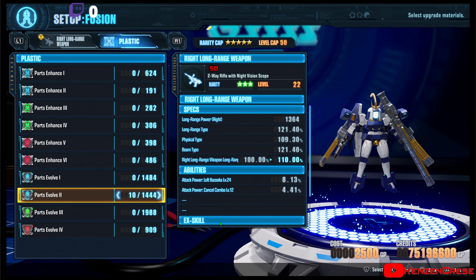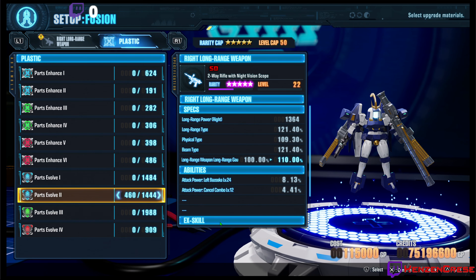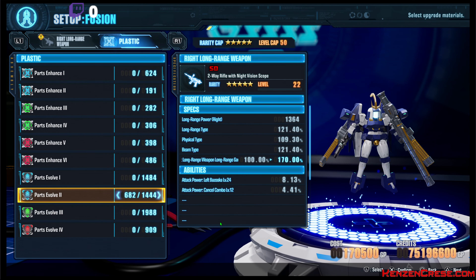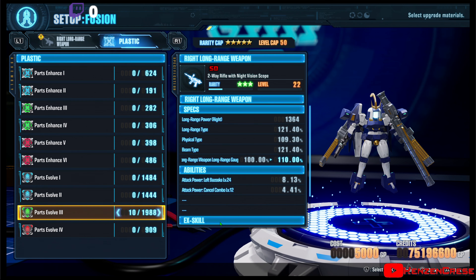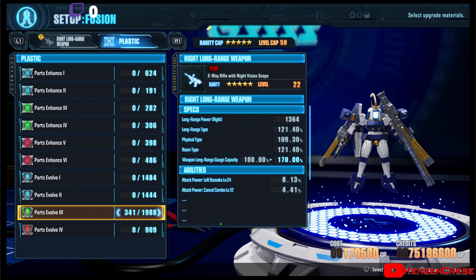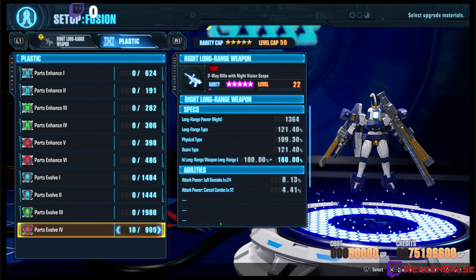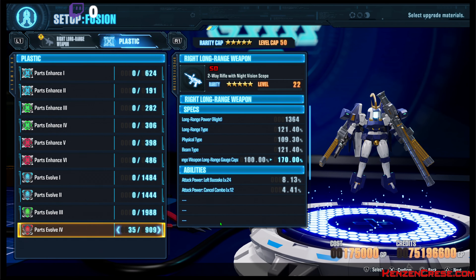Now let's do the second one. Only 10 gets me up to level 3. I can max this out in 682 parts. And for rarity 3, this one will only need 341 to max it out. And on this one, 10 gets us up to the 5 star, and 35 maxes us out.